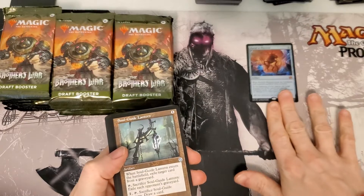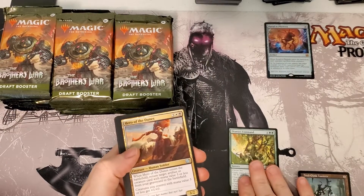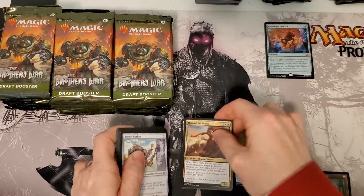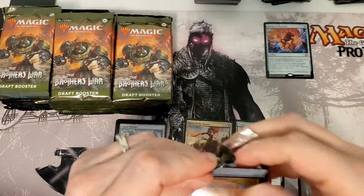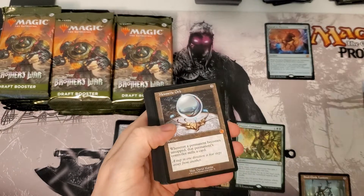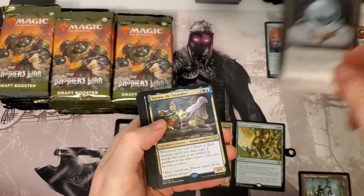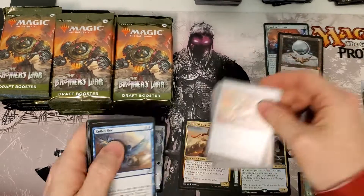Foil Mythic to start — that's a good one. That is a heck of a way to crack a box. That's a good way to get the blood pumping. Wow, there's Miracle Orb, Mythic number two, in the second pack, along with a rare.